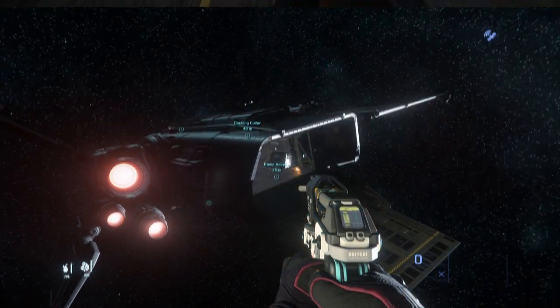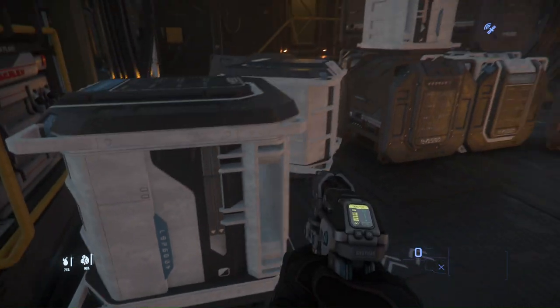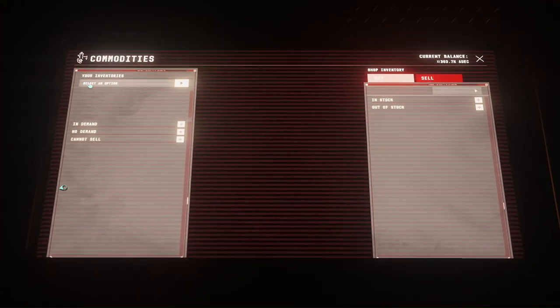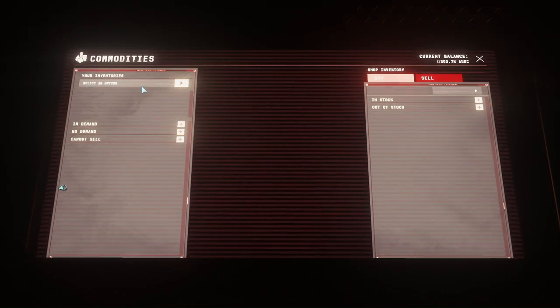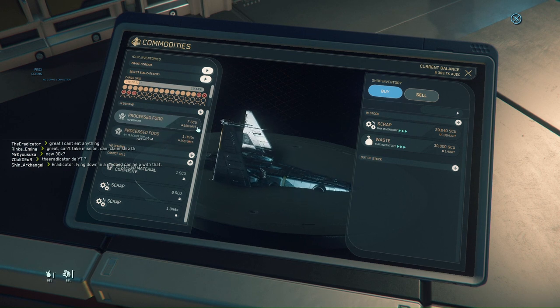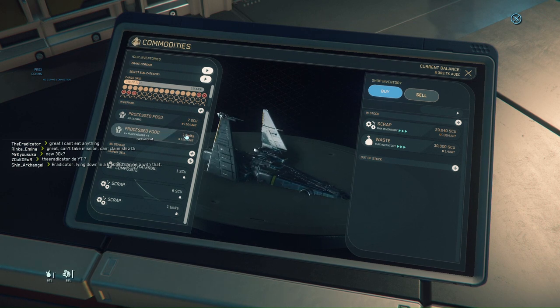This process is tedious, but also exciting at the same time, because you are literally putting money inside your ship for no investment at all but the time you are spending doing so. Once the process was complete and the Caterpillar empty, I decided not to tempt the devil and tried to sell what I had acquired. Unfortunately, trade terminals were bugged on that day, so I could not do anything at Brio's Breakyard and I decided to log out at Port Olisar, hoping I would be able to call my ship the following day. Trade terminals did work the following day and I was able to sell the goods I had questionably acquired — not all of them, only those at Port Olisar accepted processed food.